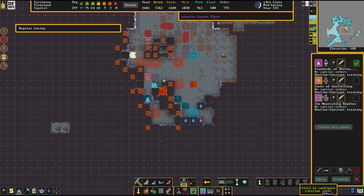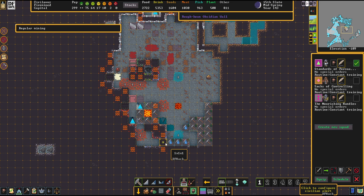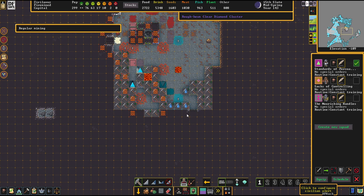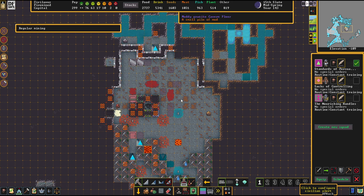We can now finally excavate here to our full leisure, as we have taken care of really every single problem that was in our way. We can now just pick up what we want here — that's all safe space. Let's pick up the diamonds there. That's a rich bounty for the miners today. Also so much obsidian that we're gathering here — it's very, very valuable.